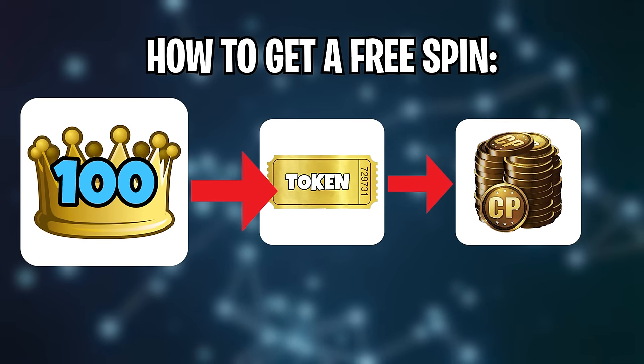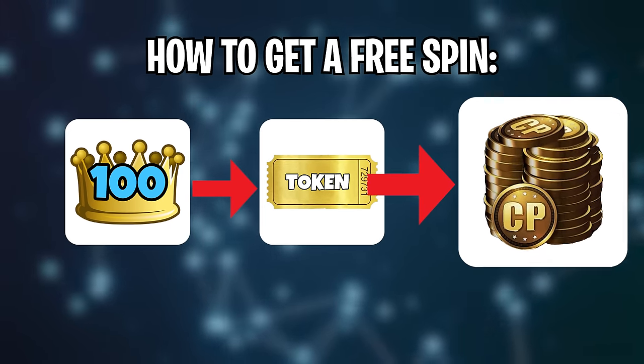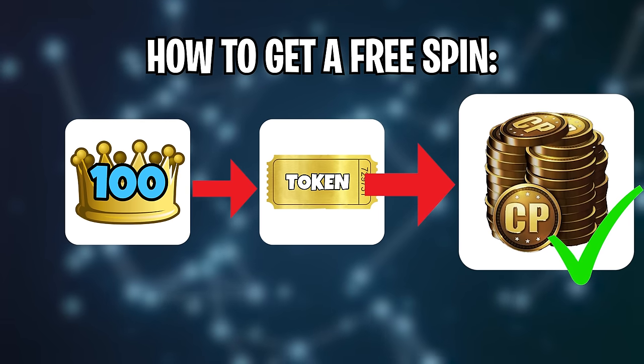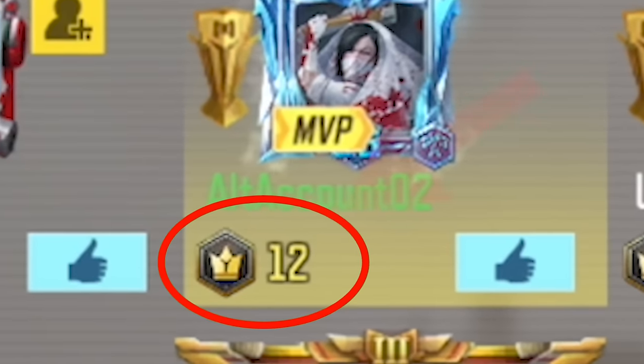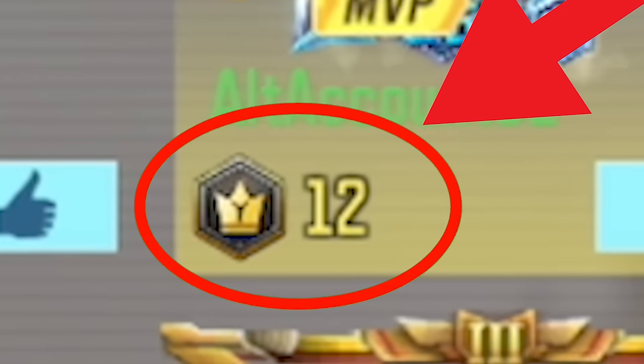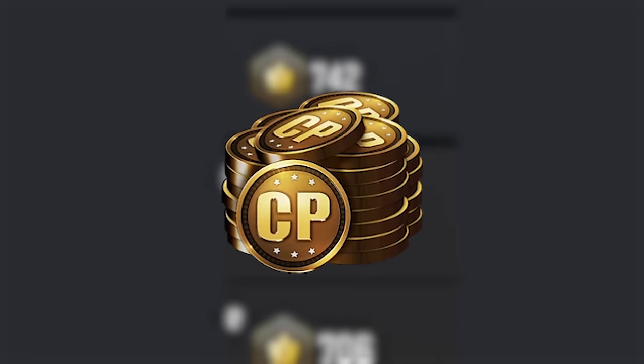To have a spin on this wheel, you need to get a total of 100 crowns. After you get 100 crowns, the game is gonna give you a token. When you have those tokens, you can use them to spin that wheel and get some free COD points. The most important thing you need for these free COD points is the 100 crowns.